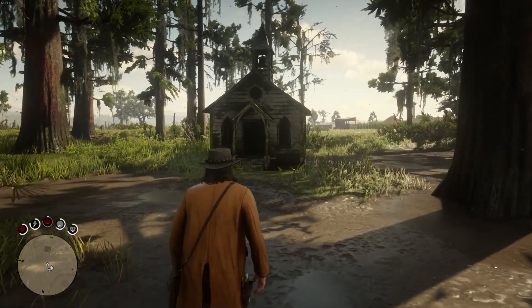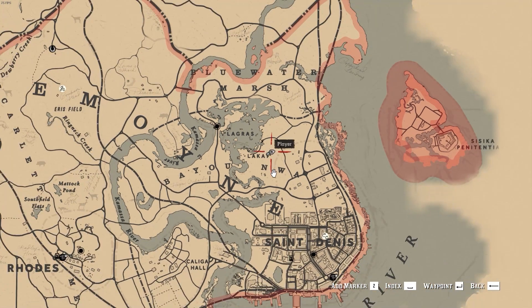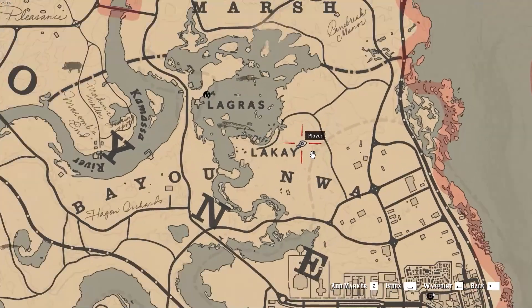Alright gamers, let's start this off wholly. The tiny church is, you guessed it, a tiny church located near the east of Lakai in the north of St. Denis. To be perfectly precise, it's located in the Bayou Noir region, just about in the middle.